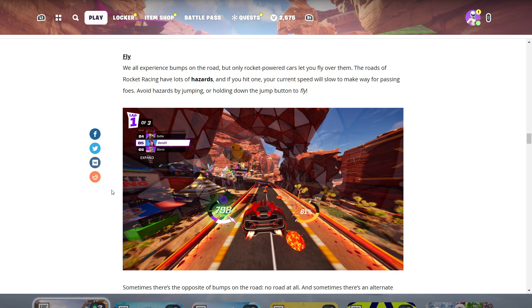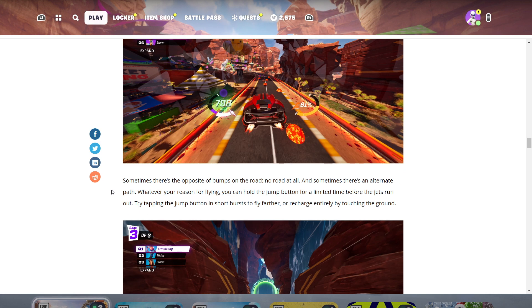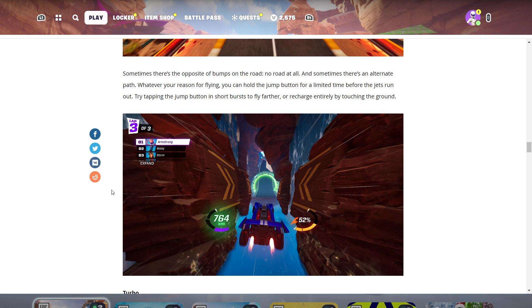Fly: rocket-powered cars let you fly over road hazards. The roads of Rocket Racing have lots of hazards, and if you hit one, your current speed will slow. Avoid hazards by jumping, or hold down the jump button to fly. Sometimes there's no road at all or there's an alternate path. You can hold the jump button for a limited time before the jets run out — try tapping it in short bursts to fly farther, or recharge by touching the ground.